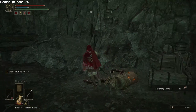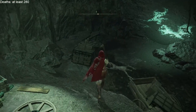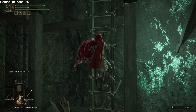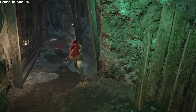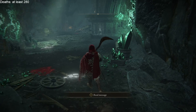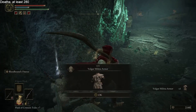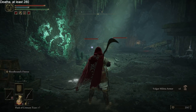Four-hit on these guys. Smithing stone 4. Ladder. I think we're right where we need to be. Poison. Vulgar militia armor — are there any other ones? Yeah, you, and you, and you.